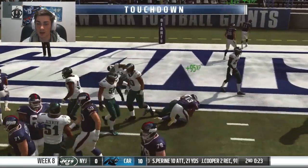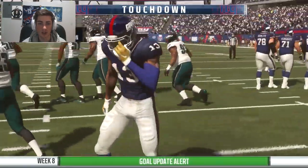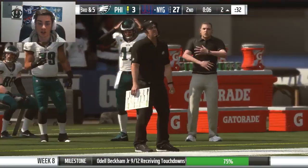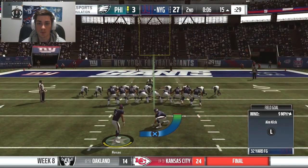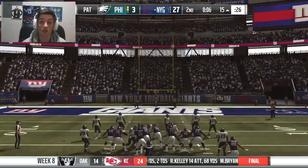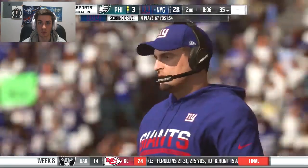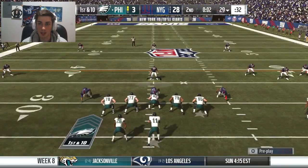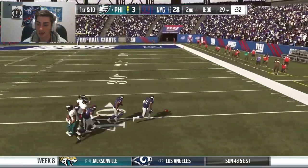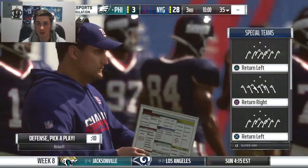Easy slant, easy touchdown — Odell Beckham Jr. Great short route running and great hands, makes it an easy touchdown. He's been having an incredible season — that's his ninth touchdown on the year. This is either week eight or week nine, so he is on a fantastic pace. Touchdown a game, maybe sometimes even more. It's only the second quarter — Odell could be looking at 17, 18 touchdowns this year if we continue this pace. 28-3. Shout out to the Patriots and the Falcons.